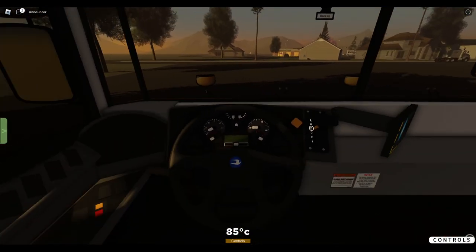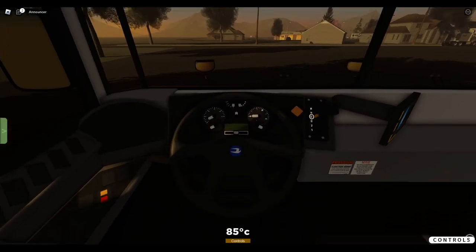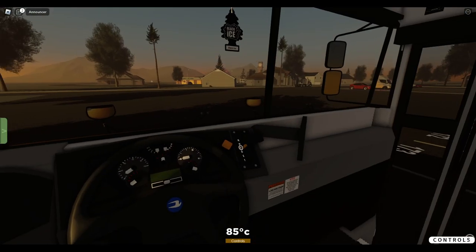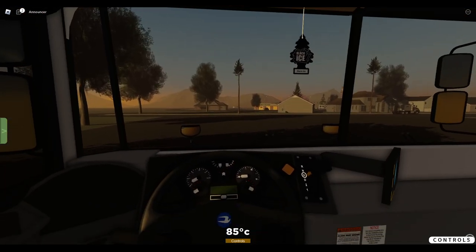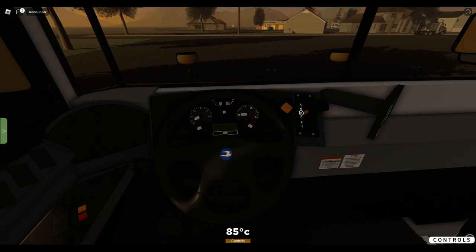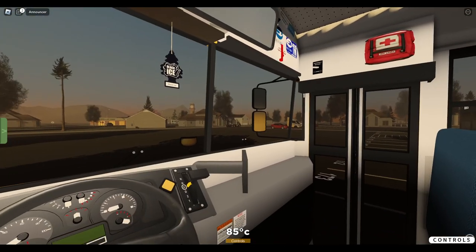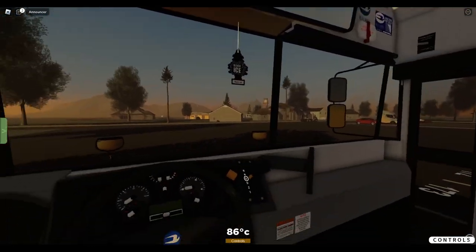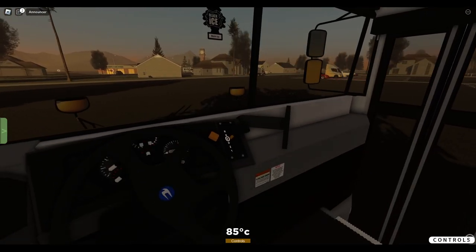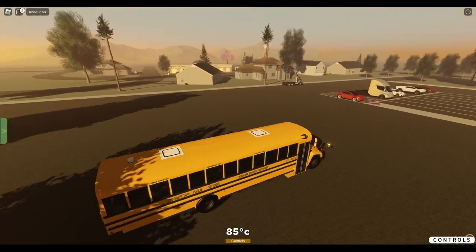I think I'm a little too close. If you press Y, you'll zoom out a bit. I wonder if I should stay zoomed in though. It doesn't look like the dash lights up or anything, which is a bit unfortunate, but that's alright. A lot of light on the inside, which is a good thing. Not many bus builders apply too much light on the interior, but this one is fine.